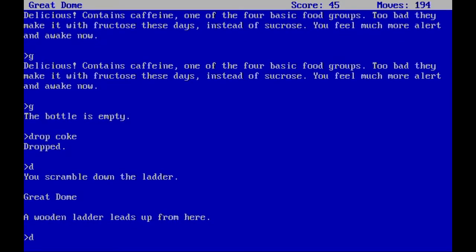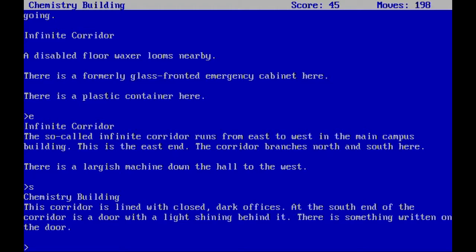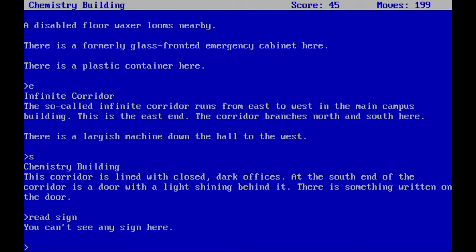We go east and cannot pass through where the maintenance man used to be since we dealt with him. Here we are in the chemistry building — the corridor is lined with closed dark offices. At the south end is a door with light shining behind it. There's something written on the door: we're in the chemistry department now, and apparently our term paper got corrupted by data from the department of alchemy.